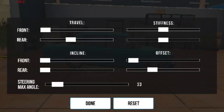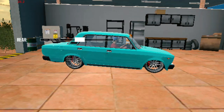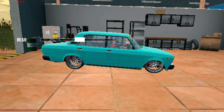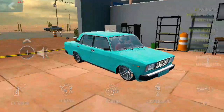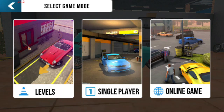You just lower the back suspension to a low point, about like this. So now we have our sleeper car.